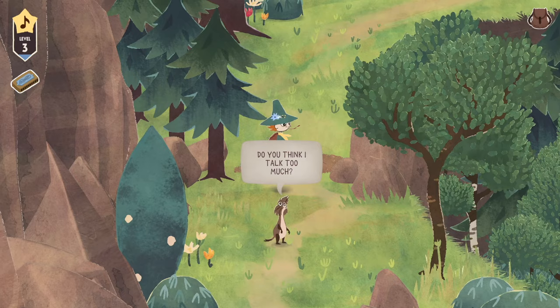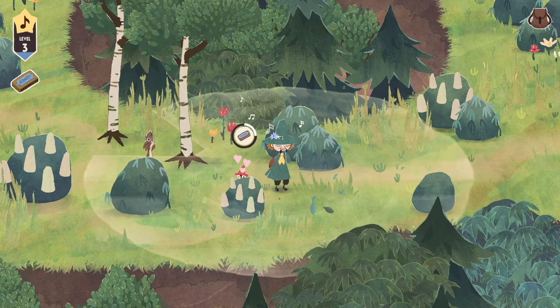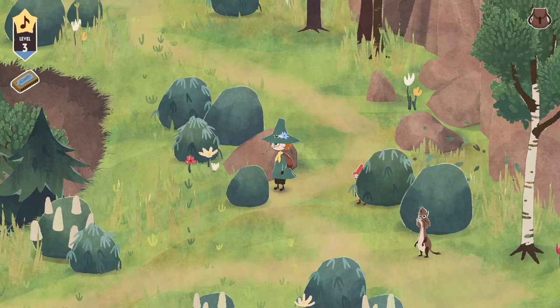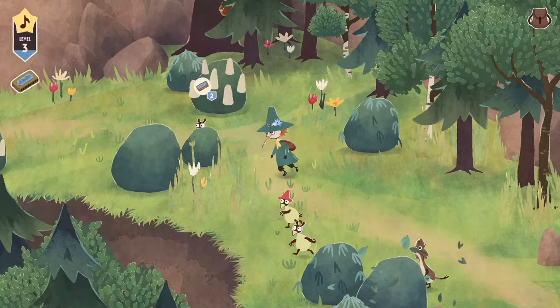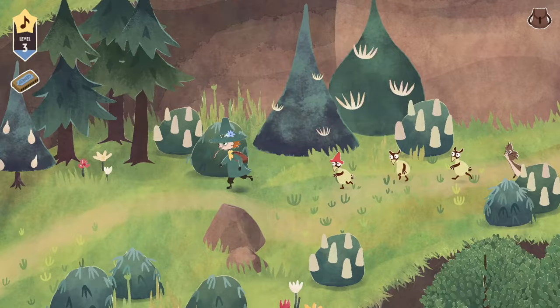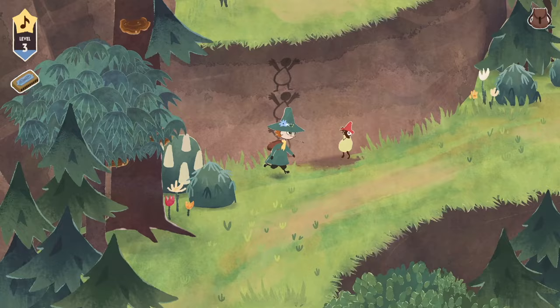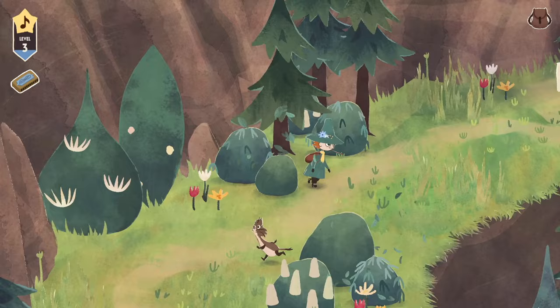'Do you think I talk too much?' 'No, little friend.' We need three little creeps to get up there. Here's one — we'll grab him. I like how the creeps are hiding behind the bushes. We grab another, and now we are well equipped to go up this cliff area. I like that the game is introducing mechanics pretty slowly so you can really get the hang of it. Let's use these guys as a ladder — that feels a little violating, but they are just happy to help.